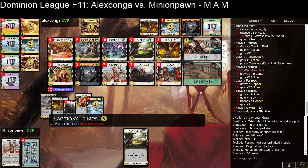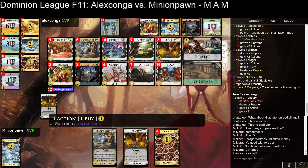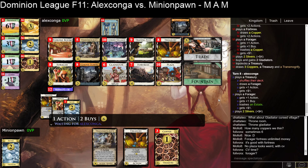Let's see if they get a Gladiator. I don't even know what to get on three here — it could even conceivably be another Gladiator. Ghost Town is not unreasonable, just to give them more draw at the beginning of the turn to make sure they find stuff to Transmogrify. Ghost Town doesn't work great with draw-to-X though. Well, neither of them have bought a Cursed Village yet, but in general, that is fair.